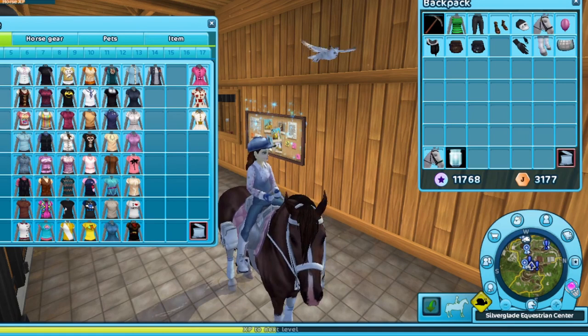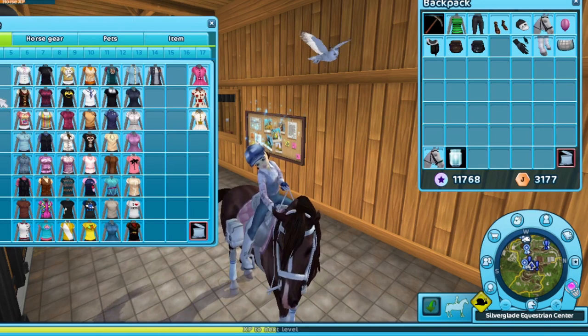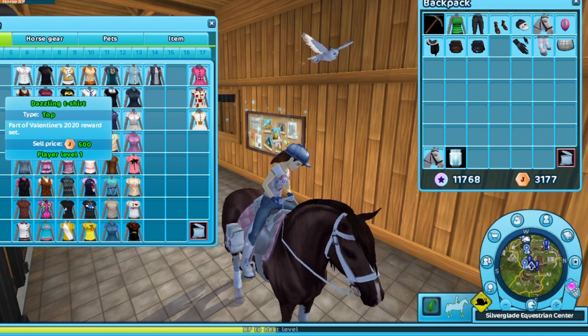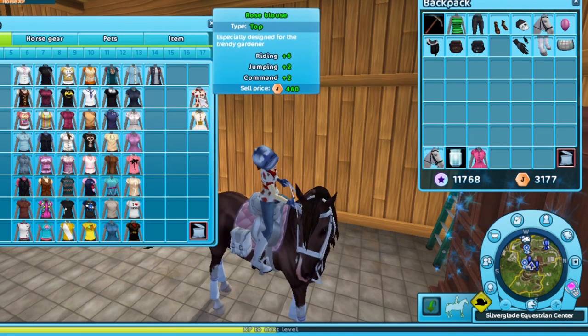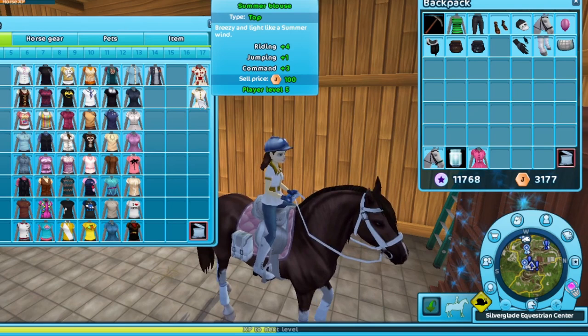A lot of these ones are kind of the seasonal ones or ones that you can win from getting something, and then there's a starter one. So a lot of these — either you can't sell them, you can't get them again, or they were from a particular season that I really liked. For instance, the BFF shirt — I rarely ever wear it, but I like it because it's from that particular season, the 2020 reward set, which I got before I was a starter. The rose blouse is a quest item so I'm not going to sell that one. And this one I feel like was also a quest item, so I'm going to hang on to that one too.